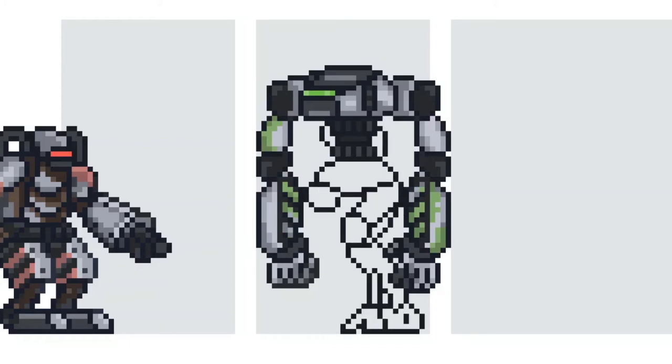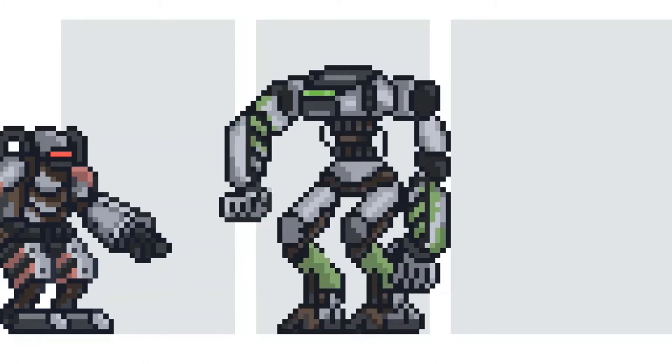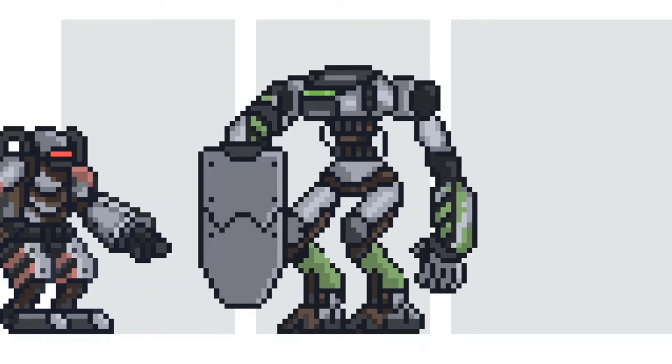After weathering my character, I decided that he was pretty useless without a gun or something to hold. So I reworked his right arm and gave him a shield. I thought about a second shield, but decided against it because I wanted to leave at least one hand showing.